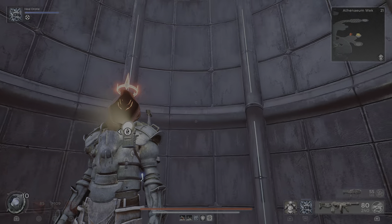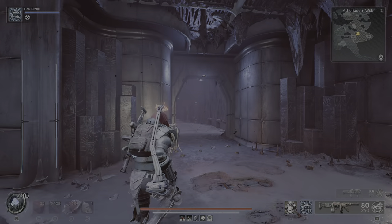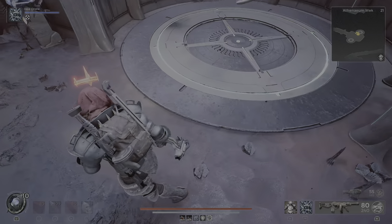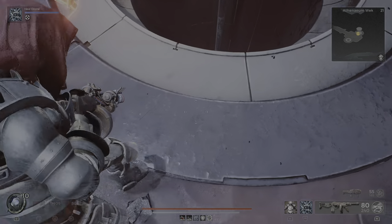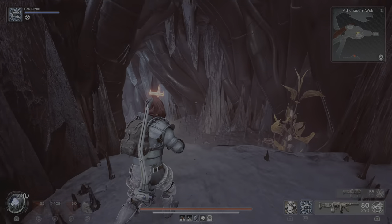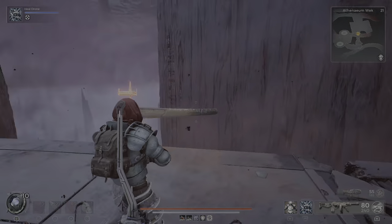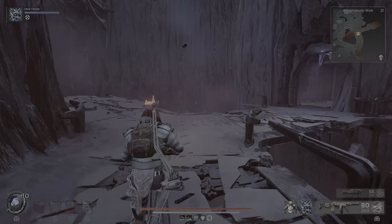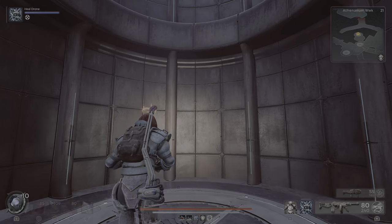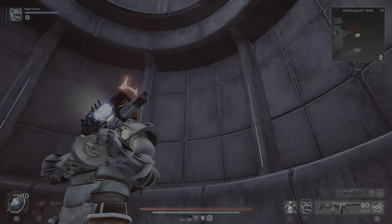I also have another video in this area for another secret, and I will link that one in the video description. Basically, when you make it all the way to the end of the dungeon, there's an elevator here that goes up. Activate it, then look below — there's another area to explore. Jump down, continue the path this way, and there should be another elevator. Use this elevator to reach another secret area.